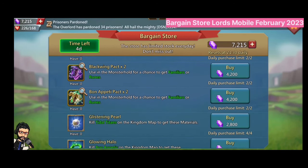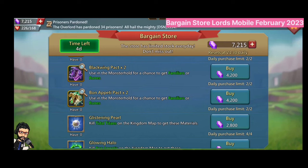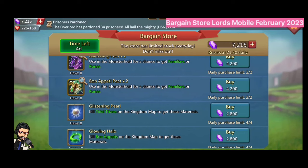You can buy 4 Amber Chests every day for 5 days, at 4800 gems for a single chest. There is also a Medal of Pack 5 Familiars, a Frosting Pack, and Blackwing and Bon Appétit familiars.